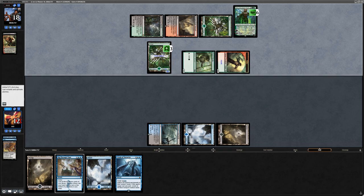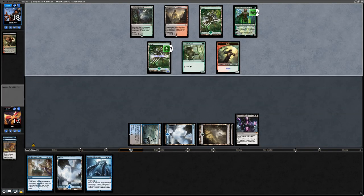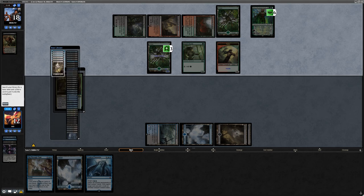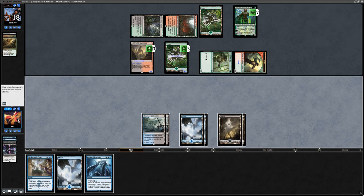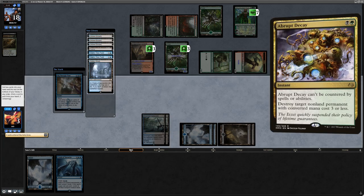We're slowly building to cast Dig Through Time. Opponent plays Nissa, Who Shakes the World on turn four — lots of planeswalkers, so Pithing Needle will probably appear after sideboard. We play Demonic Pact. Assassin's Trophy kills it — they get to search up a land. We cast Dig Through Time but can't find anything to save us. Crush of Tentacles would bounce everything but doesn't deal with Nissa's land creatures, so we're still dead on board. There's not too many answers to Demonic Pact but Trophy is one of them, and double Time Twist can't save us with the Pact gone.